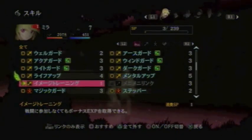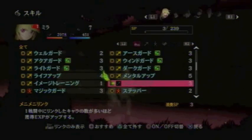This must be Image Training, which you get from one of the books. Image Training gives you bonus experience when you're not in the active party — also known as Experience Share. And this is Many Many Link, which increases the experience received based on how many links are made during a single battle. So if you spin the D-pad in every direction possible, you'll get more experience, as far as I know.